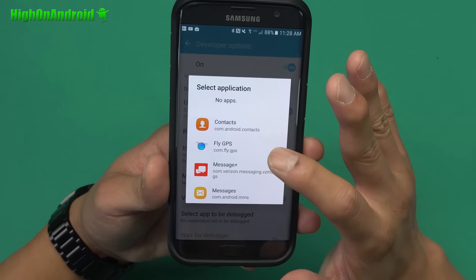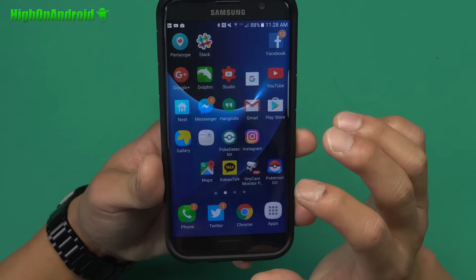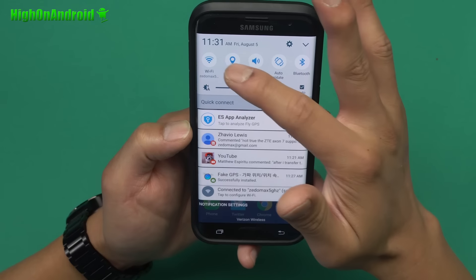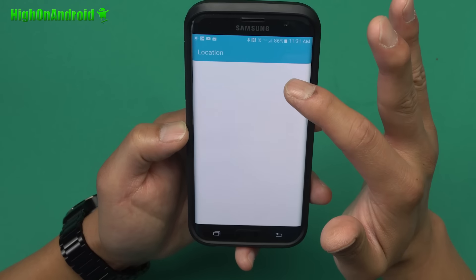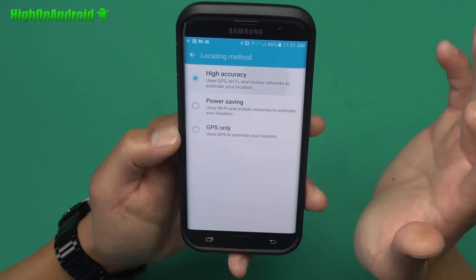Choose Fly GPS — or the fake GPS app — as your mock locations app. Then go ahead and hit the home button. Next, go ahead and go to your Location settings and make sure it is set to High Accuracy. It must be set on High Accuracy.